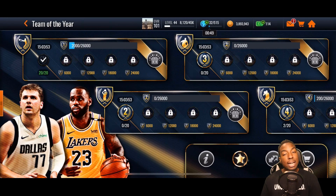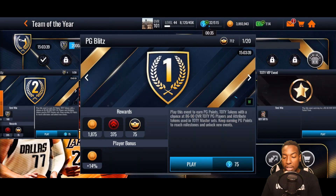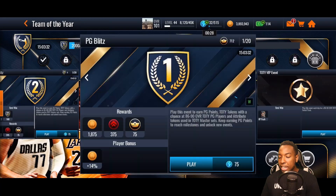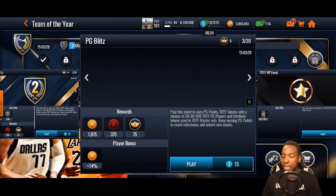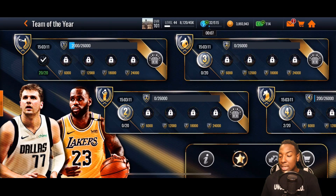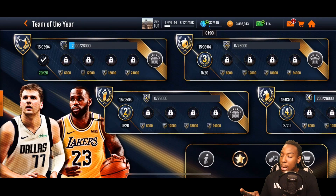First you have to decide which master you want to get. I'm personally going for Steph Curry, so we've got the point guard event right here. That's going to give you point guard milestones and collectibles needed for the Steph Curry set. We've got 20 events, each giving you point guard Team of the Year collectibles. You also have a chance at pulling 86 to 90 overall players and attribute tokens out of these events. I actually pulled two attribute tokens while grinding today.